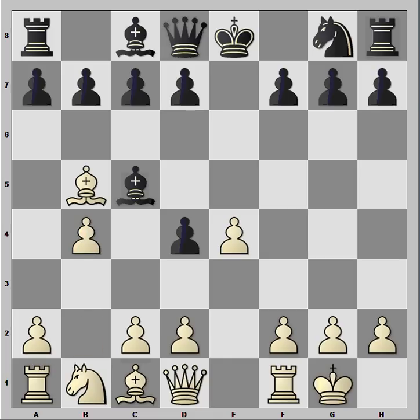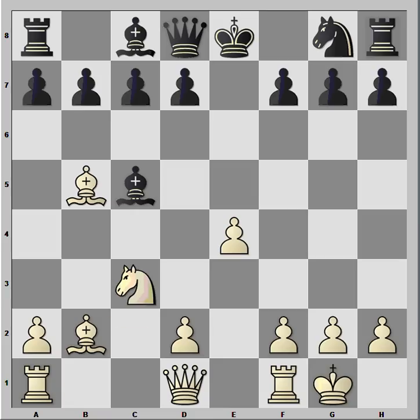But I thought let's have some fun in this game, and I played b4. This is exactly the same pawn sack idea as in the Evans Gambit, which is from the Italian game. The idea here is to deflect the bishop away from controlling d4, and then we can play c3 later with tempo, chasing away the bishop again. And then we can get this open position, control of the center, and the bishop can go to b2 or to a3. So Bxb4, Bb2, Bxc5, c3, dxc3 — and I'm down a pawn of course, but I have a very promising position.